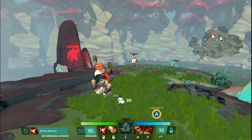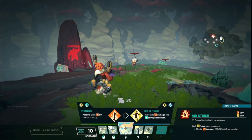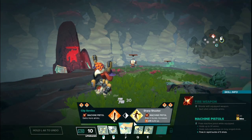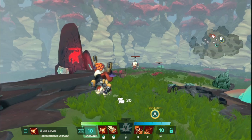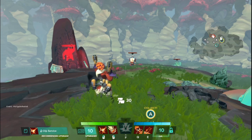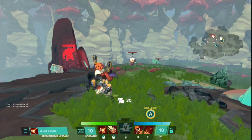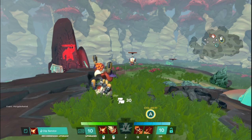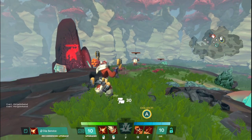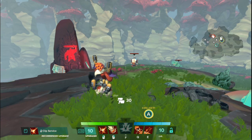Hello everyone, WolfieCast here with another hero deep dive video where I take a hero and go through every single upgrade in their upgrade trees and tell you exactly how they work, what they do, and what they don't do as opposed to what the tooltip might say. This time we're here with Beckett. She is a full-on damage-dealing hero — all about the guns, the explosives, and the big damage numbers. Her upgrades reflect that pretty much across the board, with only a few utility upgrades here and there.